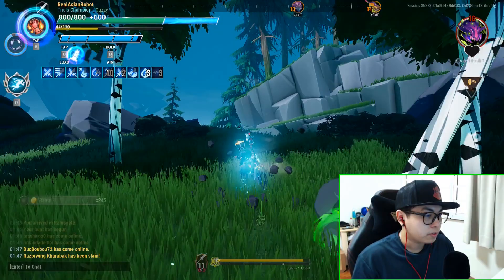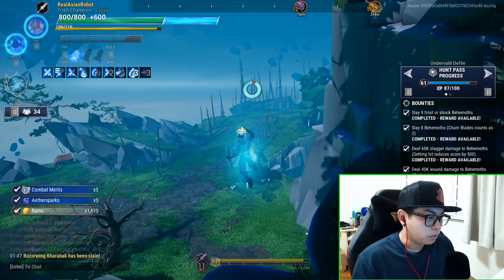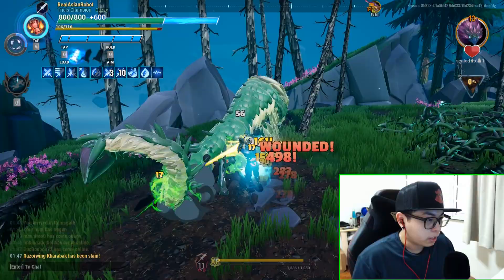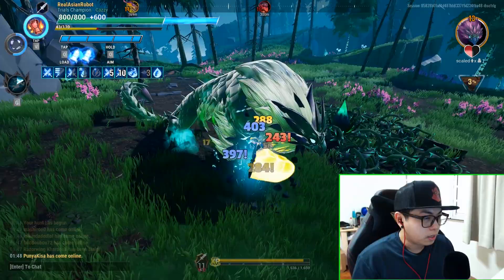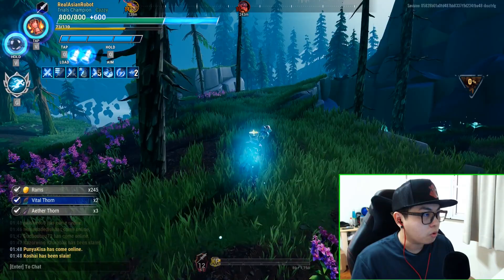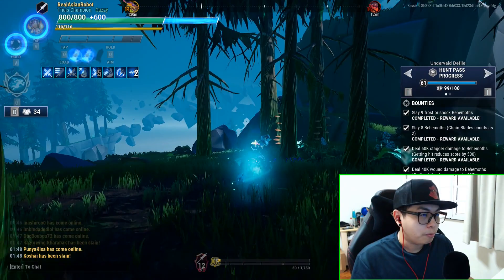As soon as the wound procs you gain the buff, so what you want to do is just go extra ham utilizing the buff. You basically delete your behemoth really fast — that is how speed farming works with a wounding build. Especially with catalyst and tonics to assist you, it can go by really really quickly, which is actually how some people reforge at super high speeds. It's all about proccing that wound really fast and then going ham, proccing more wounds along the way.